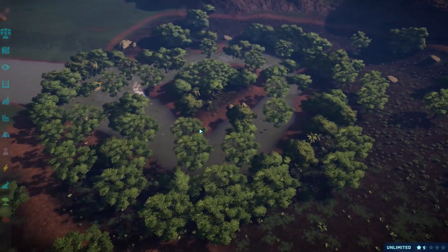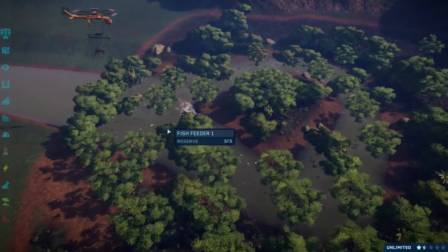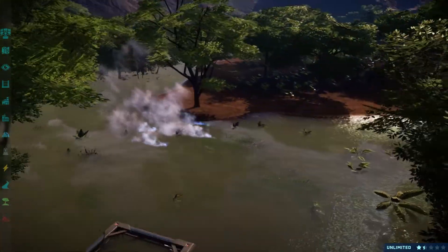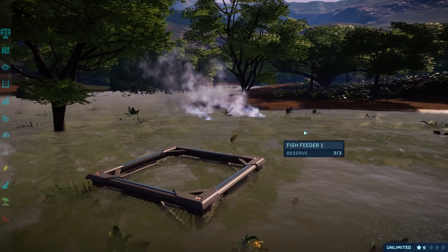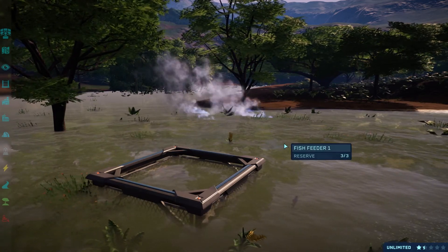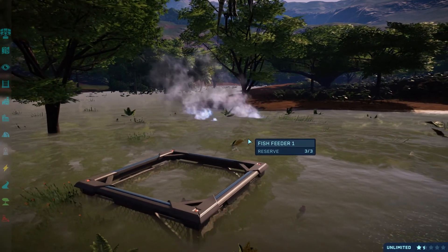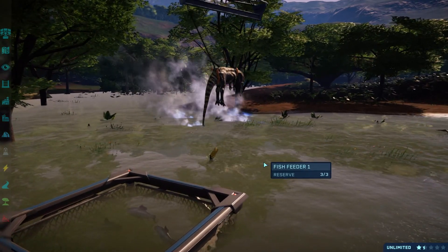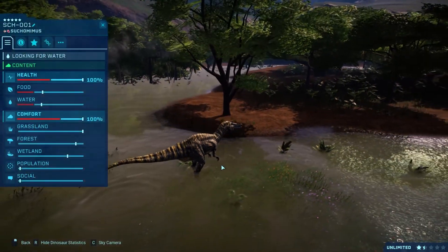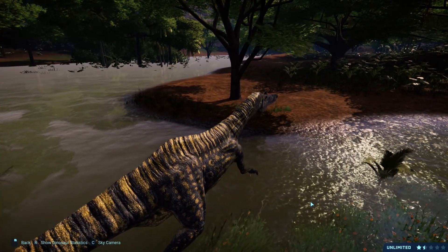Our friend's getting flown over now to drop in — it's a long flight. It doesn't help how slow the buddy helicopters fly. I've got the fish feeder in there for the Suchomimus as well. Just a nice looking area, I'm quite proud of it. It took a little bit of time because I didn't really know what to do. I'm not the most creative person when it comes to building a habitat for a creature that doesn't exist.